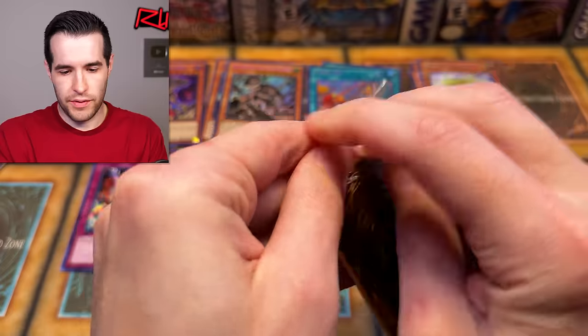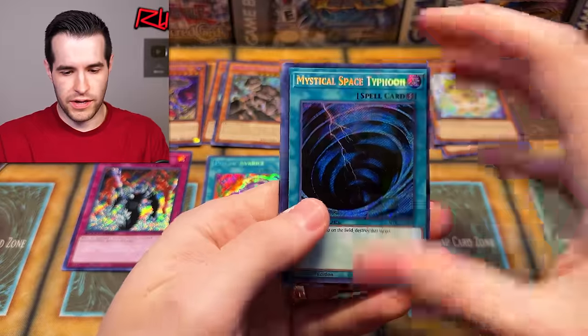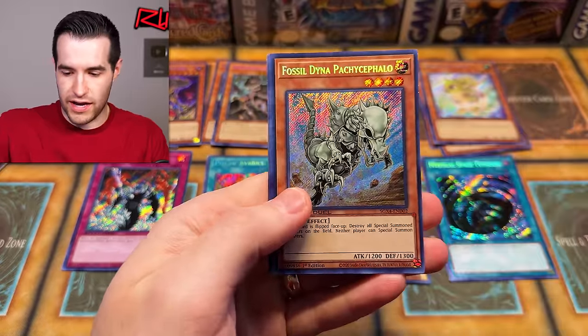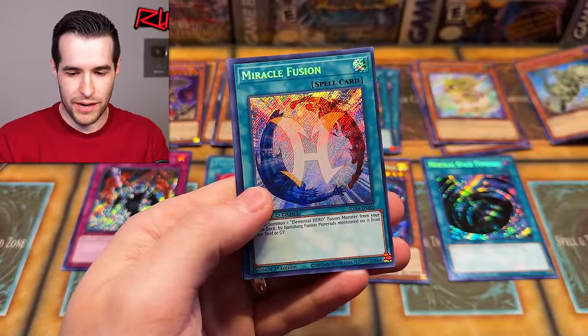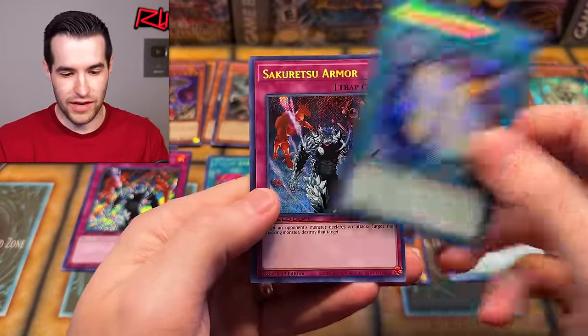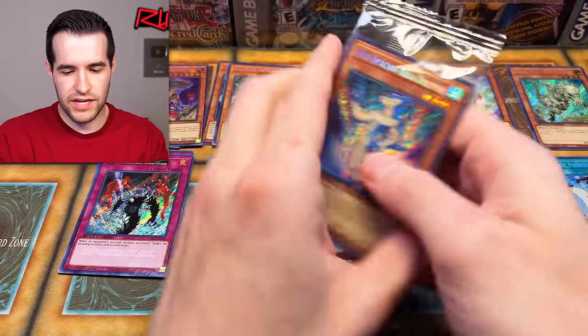We got a Mystical Space Typhoon at the front, so we've already added another one. MST. We got Fossil Dino, Patch of Cephalo — that's a fun one. I played that in my Edison deck sometimes. Miracle Fusion — speaking of, Miracle Fusion is good. And then Sakuretsu Armor. That's 10 different ones.